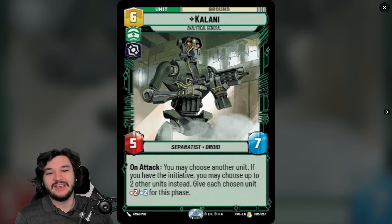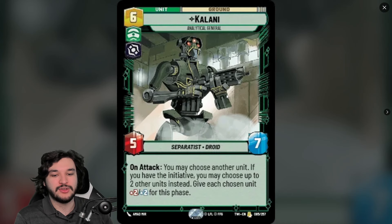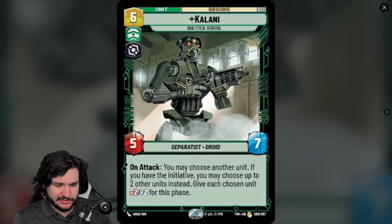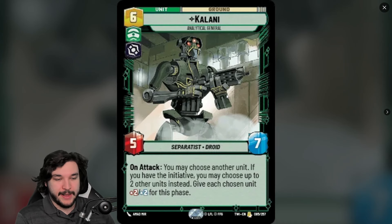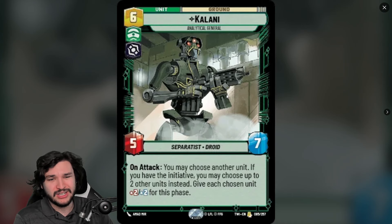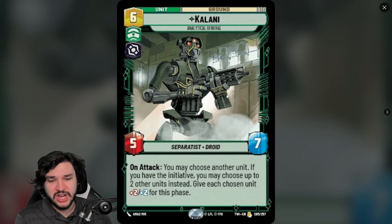Next is Kalani, a six-cost ground unit in Command Villainy — a 5/7 Separatist Droid. On attack, you may choose another unit; if you have the initiative, you may choose up to two other units instead, and give each chosen unit +2/+2 for this phase. It's similar to Steadfast Battalion, which was one resource cheaper with two less toughness but required you to control your leader. This card is pretty absurd with ECL.